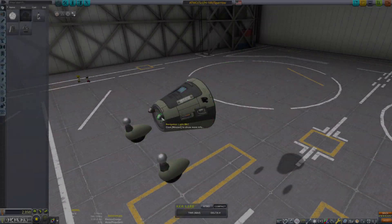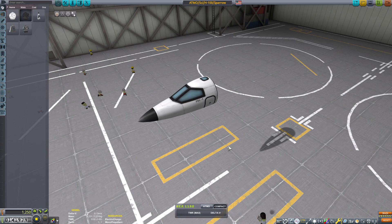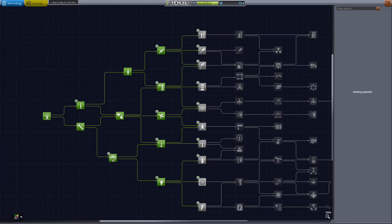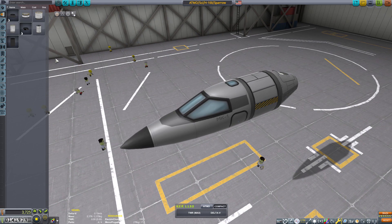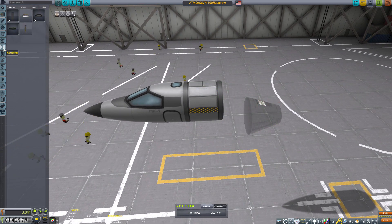Hello everyone and welcome back to another Kerbal Space Program video, where we will be building an aircraft. You have to remember this is hardcore mode, so this right here is our tech tree — that monstrosity right there is all we have to work with. That being said, because we have just unlocked the jet engine, we can actually build an aircraft and do some missions.